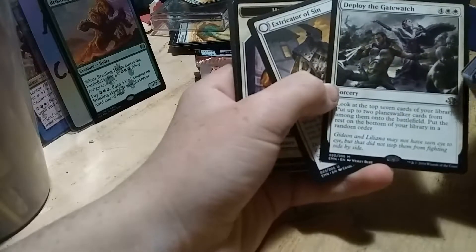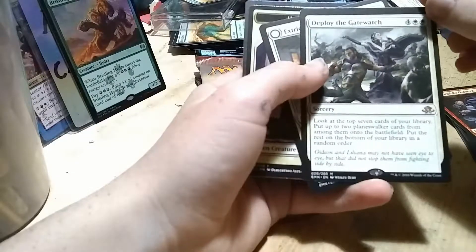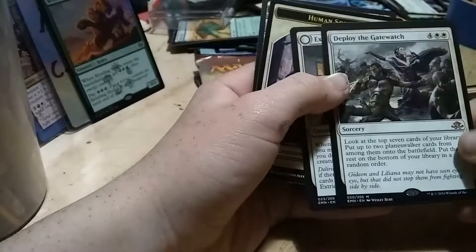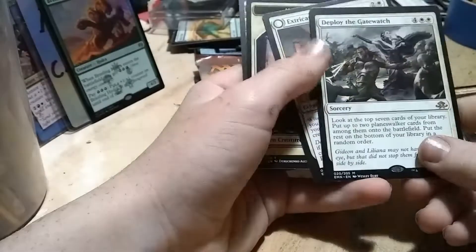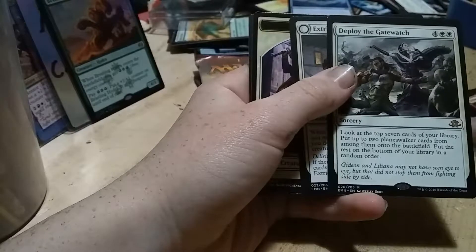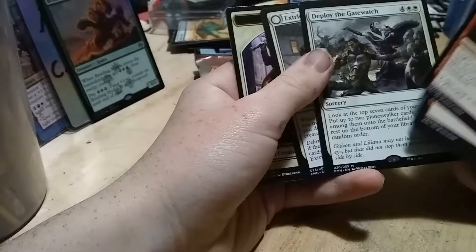Oh, mythic! Jeez, that's cut off really badly — look at that. I don't know if that's enough to call a misprint. This is interesting. Anyway, for 6 mana: look at the top 7 cards in your library, put 2 Planeswalker cards from them onto the battlefield, and then put the rest on the bottom of your library in random order. Alright, that's nice.